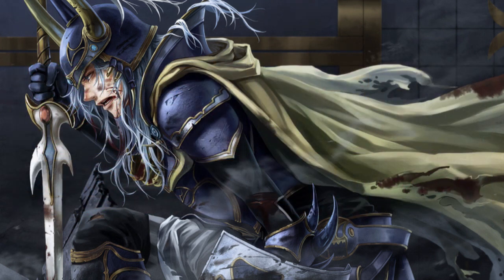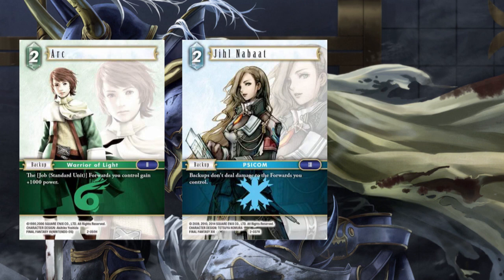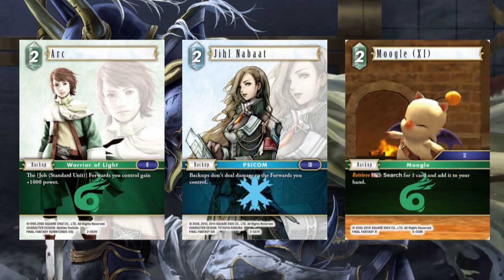In the backup line, first we've got our 2 CP backups: Ark, the Opus 2 Jill, and Moogle 11. Ark is obviously your Standard Unit booster — it's going to make your Standard Units one power tier bigger, get your Chocobo Knights around things like Valafor, and make your Deep Ground Soldiers pretty big. Jill is there to help us prevent damage from things like Alhanalim and Fasoya — things that can disrupt our board state — and it's just a nice turn-one backup you kind of play and forget about.